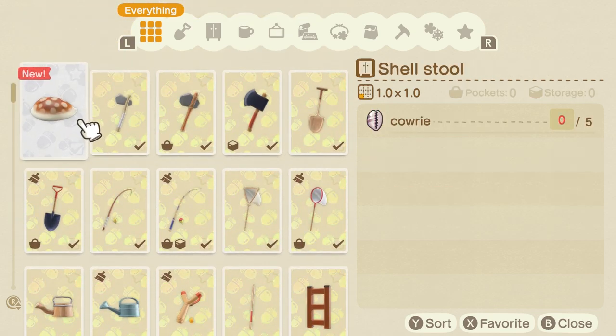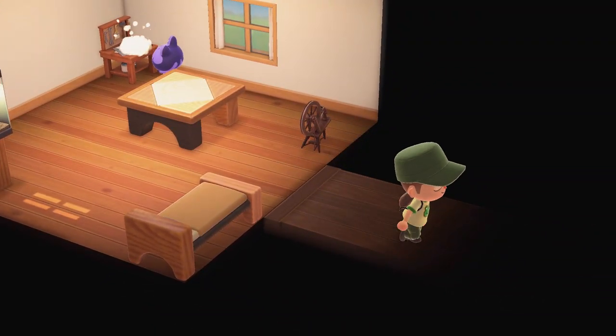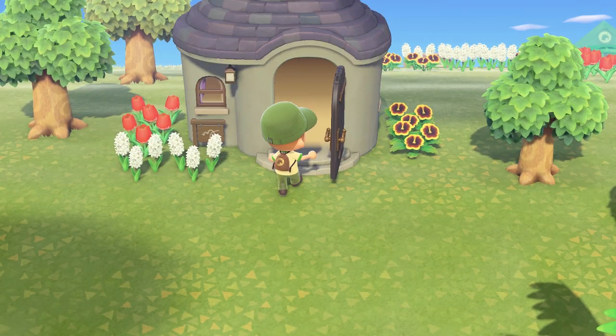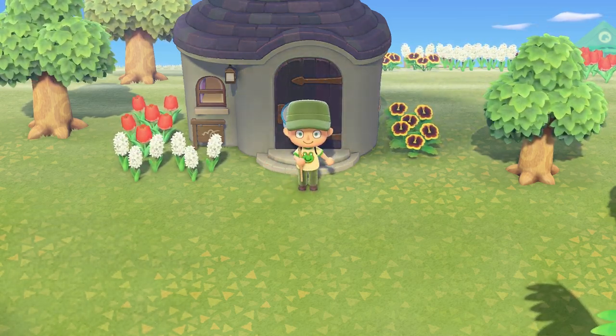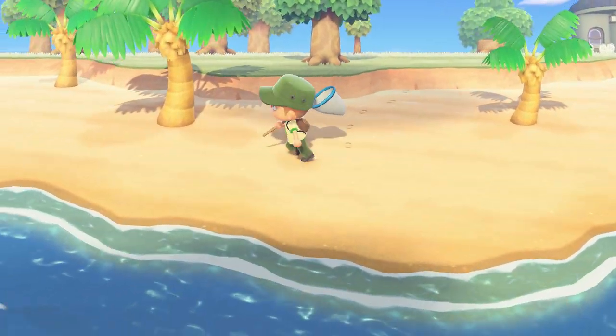That shell stool would be perfect by my game of Go! All I need is ten cowries. See you later, Diva. I should have said goodbye to her — oh well, she said goodbye to me at least. She's busy working on her DIY table anyway, don't want to interrupt her.